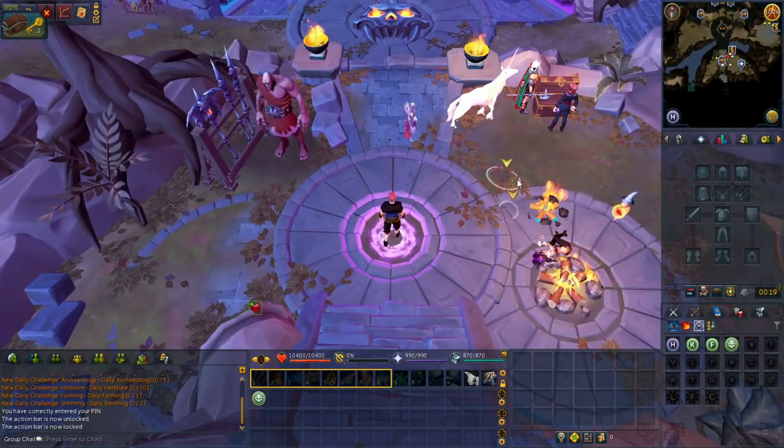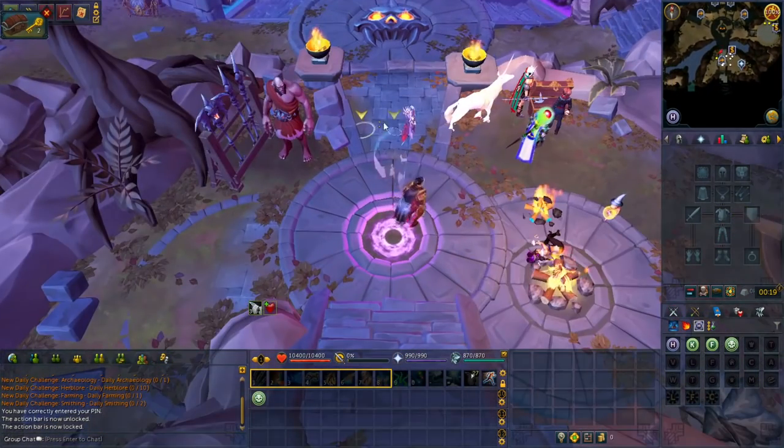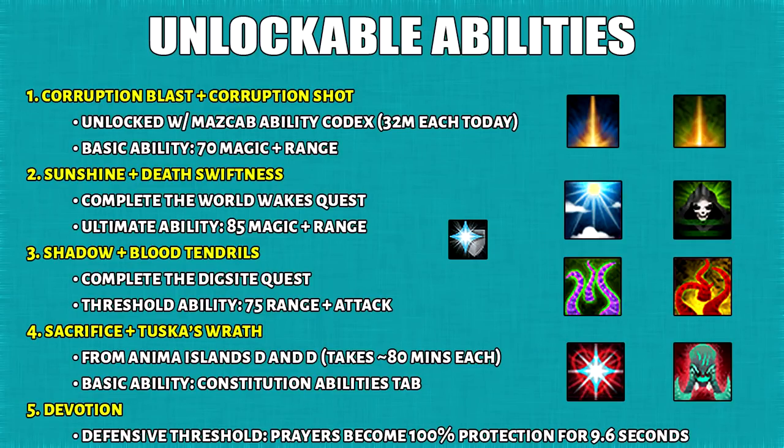Pretty much throughout your bossing journey, you're gonna hang out at the Wars Retreat. Section number 2: unlockable abilities. I've already explained my reasoning for unlocking this in the Beginner Revolution DPS guide, so feel free to check this out if you want.